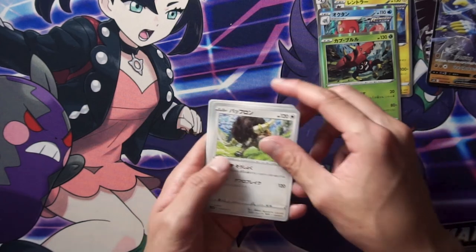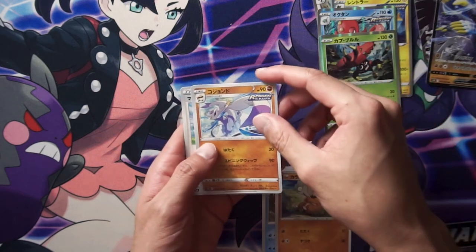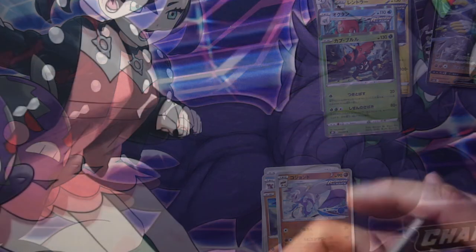Okay, last pack — back and forth. Oh, same thing. Tauros. Crawdaunt. Cubone. This guy. And a Mustard. Who's that? It's a foxy-looking Pokemon.